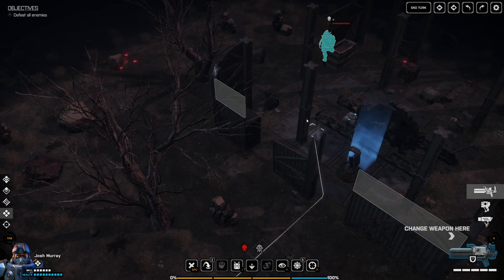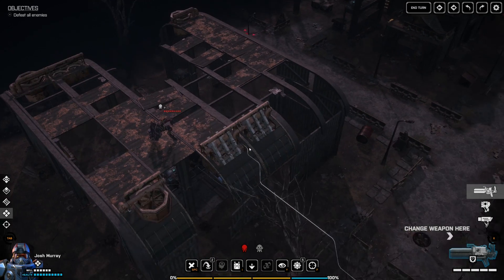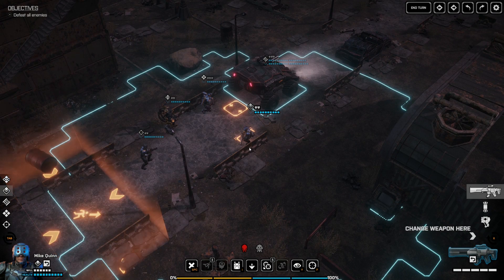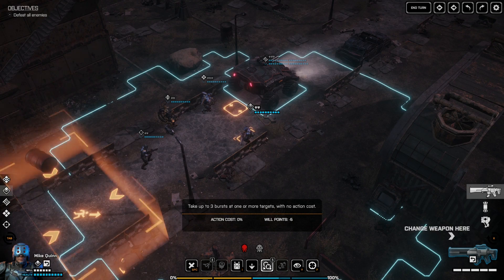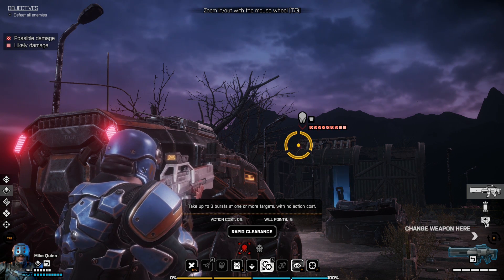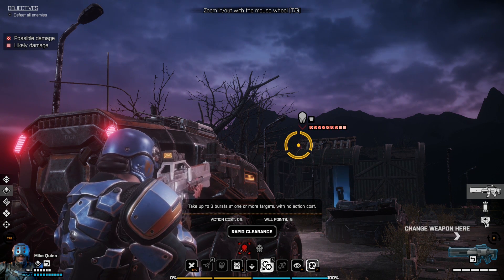Right off the bat we see an alien. These guys carry a grenade launcher arm, which can be a little bit devastating — it's definitely going to hurt if they get close. Let's do a quick overview of the different soldier types. This is Mike Quinn, our assault class — he carries a first aid kit and an assault rifle. He's got an ability called Rapid Clearance, where you can take three bursts at one or more targets with no action cost. The way movement works: you have movement and action points you can utilize however you want — shoot twice, move then shoot, shoot then move. There's a lot of flexibility in positioning and it works very differently from XCOM.